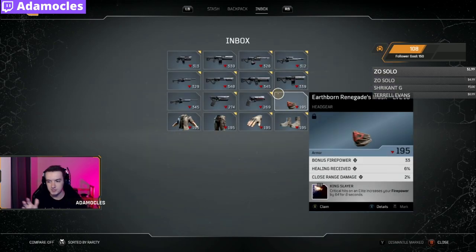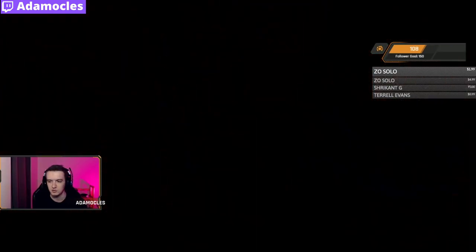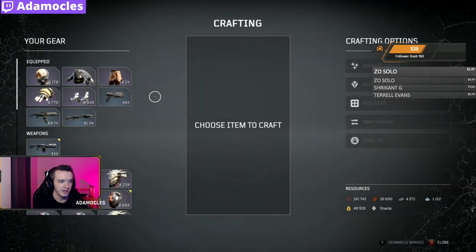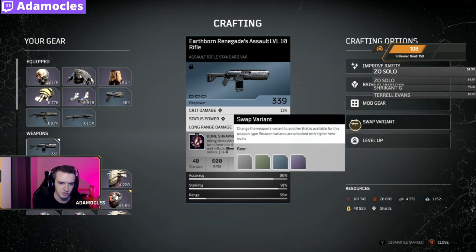The first way is you go into your inbox, grab the rifle from your inbox, walk over to the mod guy — Zahidi. What you're basically going to be doing is going for the tactical variant of this assault rifle, because tactical variant assault rifles right now are probably the best variant of any gun in the entire game. They kill super quickly — I would highly recommend them.